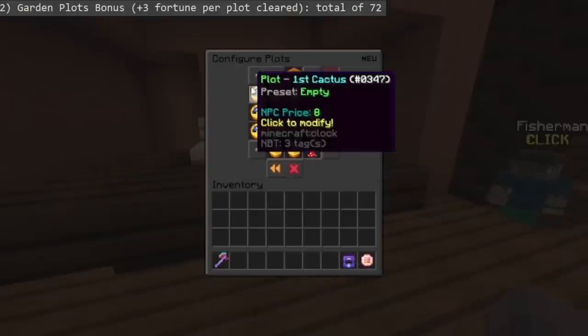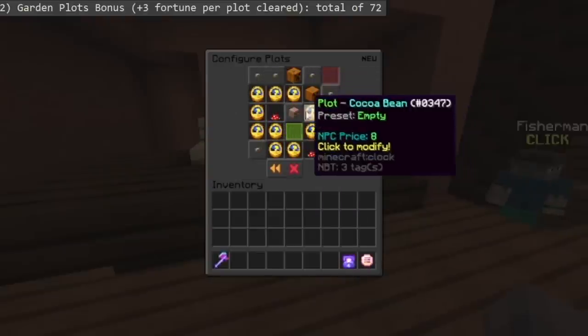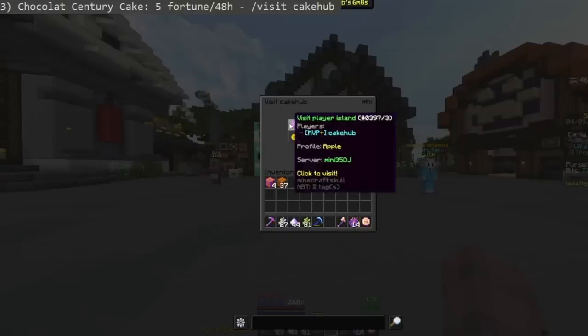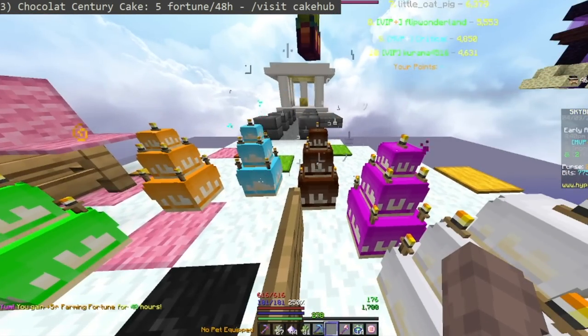Second, the garden plots give you a plus 3 farming fortune bonus per plot unlocked and cleared, for a total of 72 fortune. Third, the chocolate century cake, which you'll have to eat daily in order to get the boost, gives you plus 5 fortune per day. You can find this at /visit cake hub.